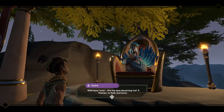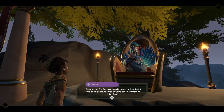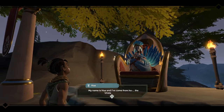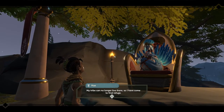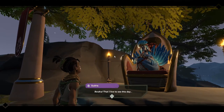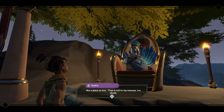Well, have I ever — are my eyes deceiving me? A human in flesh and bone. Forgive me for the express consternation, but it has been decades since anyone saw a human on this island. What do they call you, young one? My name is Hugh and I've come from the unstable cliffs. My tribe can no longer live there, so I've come to find refuge. I donated to your village hoping to get help. I admire your courage, Hugh, but a place to live is not in my interest, I'm afraid — plenty of mouths to feed.